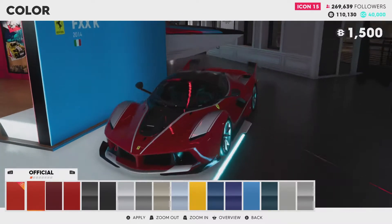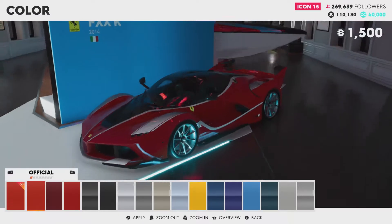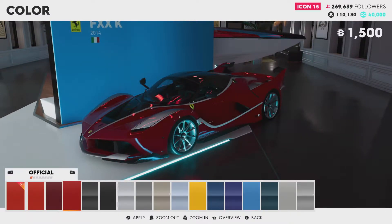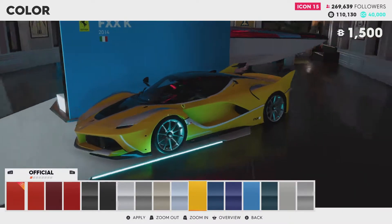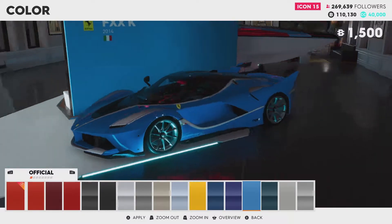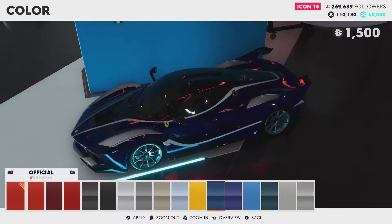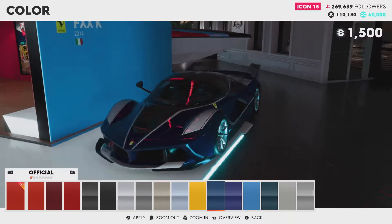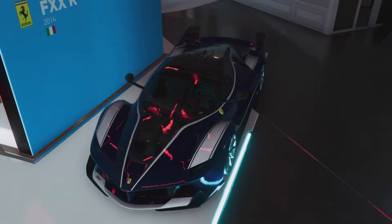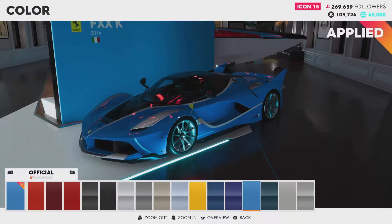I mean, we can change the colour. I will, because red's just too obvious — especially Rosso Corsa. Black looks quite nice. Yellow. I'm tempted to go for that blue though — one of these blues. We could change the time of day, that would be nice. I'm going to go with that for now.